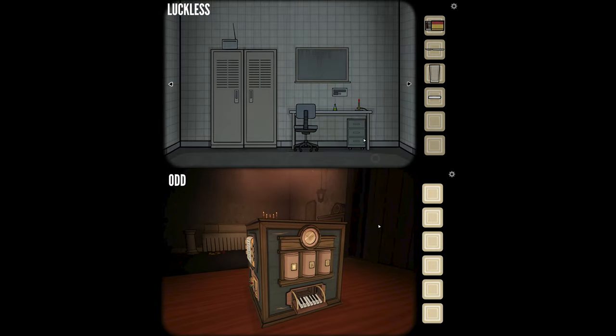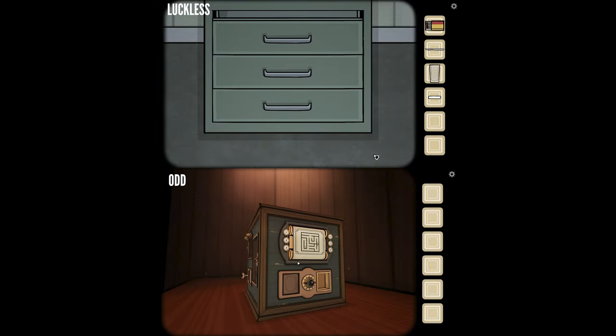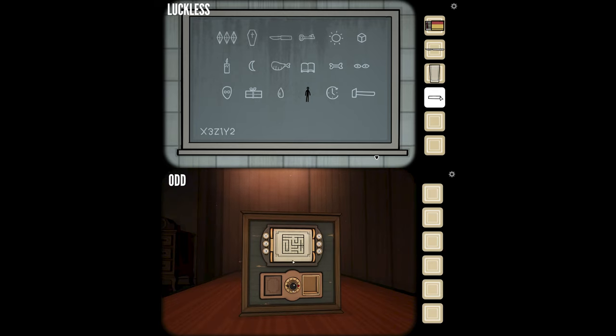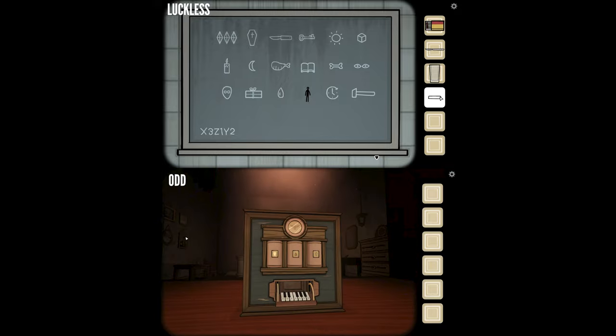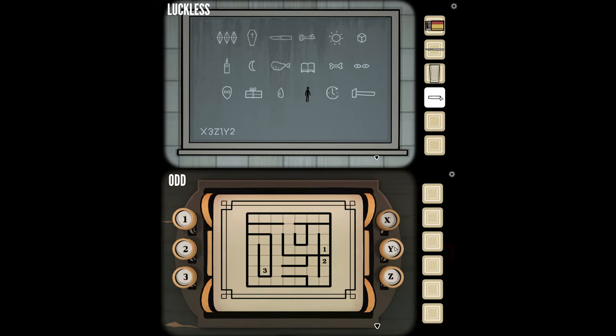It still says 'coffee missing' — that's gotta be on you. I've got drawers but there's nothing in them. I thought I was looking at a mirror but it's actually a blackboard. There are symbols arranged in a six by three grid. And there's a code: x3z1y2. We're going to enter that because apparently I'm ahead with that clue in my room.